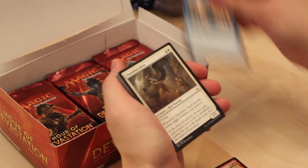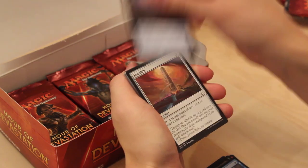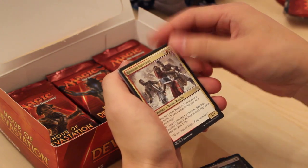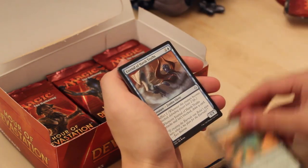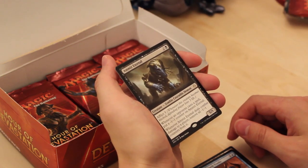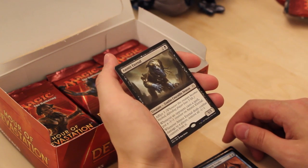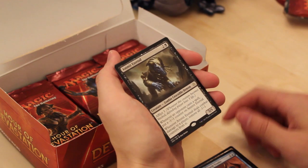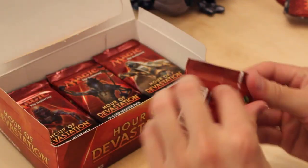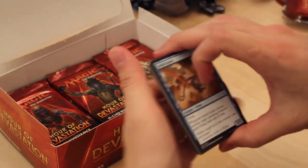Puncturing Blow. Proven Combatant. Dauntless Aven. Frilled Sandwalla. Lurching Rot Beast. Unsummon. Desert of the Mindful. Manalith. Thorn Moloch. Without Weakness. Resolute Survivors — great card, our first uncommon. Hashep Oasis. Eternal of Harsh Truths. And Ammit Eternal — a 5/5 for 3 with Afflict 3. Whenever an opponent casts a spell, put a -1/-1 counter on it, and whenever it deals combat damage to a player, remove all -1/-1 counters. Very hard to beat on turn 3 in Draft or Sealed.